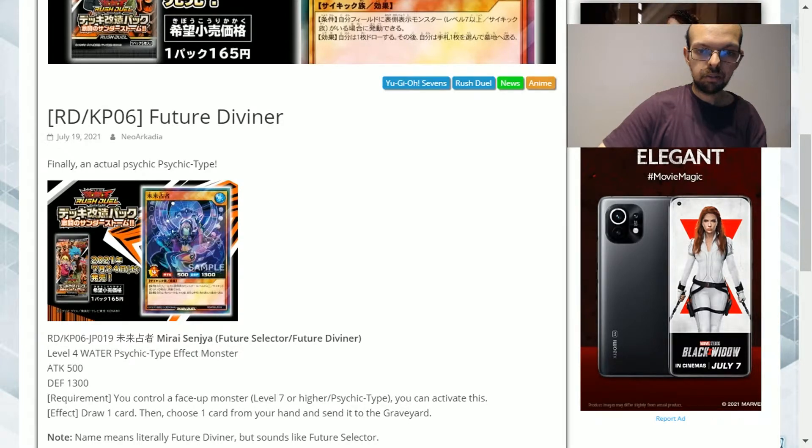Hello and welcome to my Yu-Gi-Oh channel. Today we're looking at a new card coming out of Yu-Gi-Oh Rush Duels. This is Future Diviner — a level 4 water attribute psychic type effect monster with 500 attack and 1300 defense.